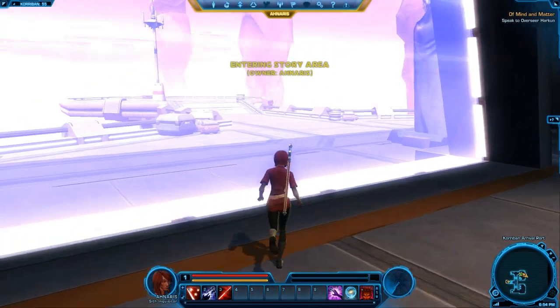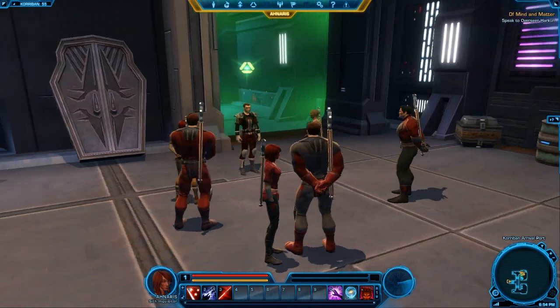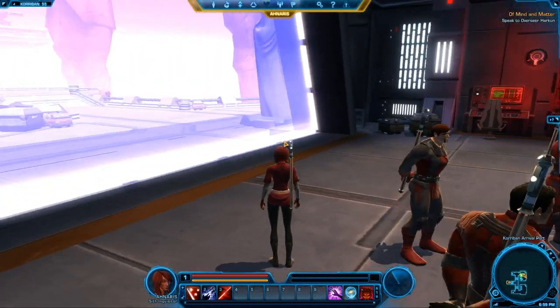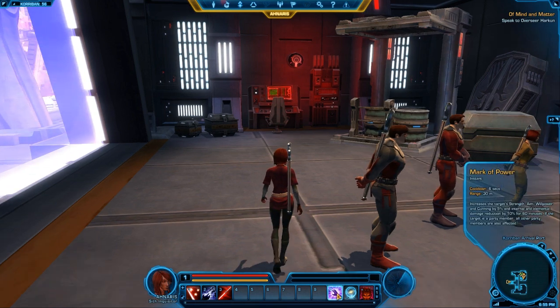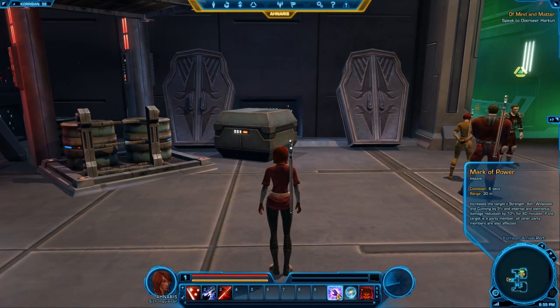We actually need to come out here. The controls are very simple — WASD moves around. Here is your hotbar down here with your abilities, your health, your force, which is kind of your mana or energy, whatever you want to call it. You also have a couple of different abilities that you start with. This is Mark of Power — a buff that increases your target's strength, aim, willpower, and cunning, and also internal and elemental damage reduction by 10% for 60 minutes.